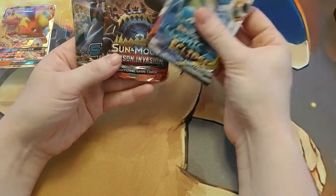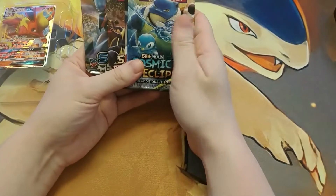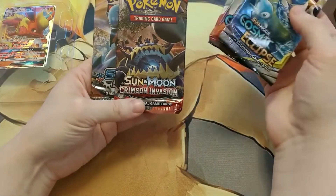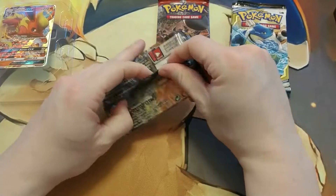Opening this one, I have completed the Flareon, Vaporeon, and Jolteon GX10 set. It's my first set of 10s that I've completed. We'll see what happens in the future. But anyway, let's continue on with the packs — we have two Cosmic Eclipse, one Sun and Moon Crimson Invasion, and one XY Steam Siege. Let's start off with the XY Steam Siege, which has a Gardevoir on the front.